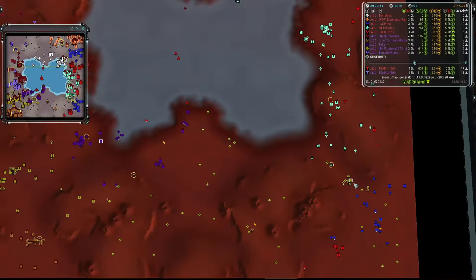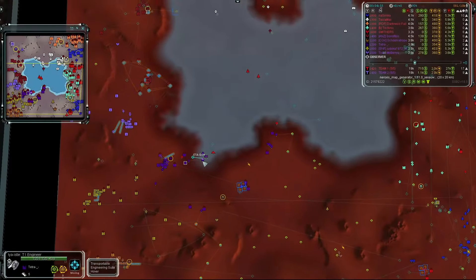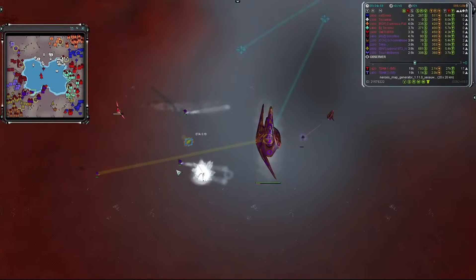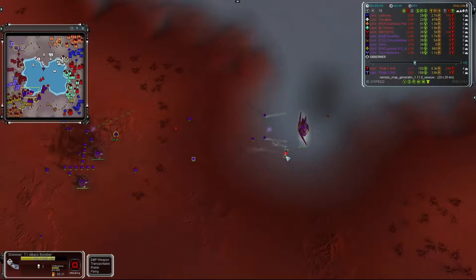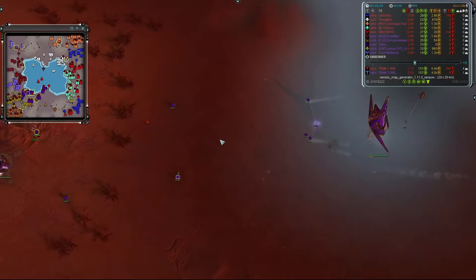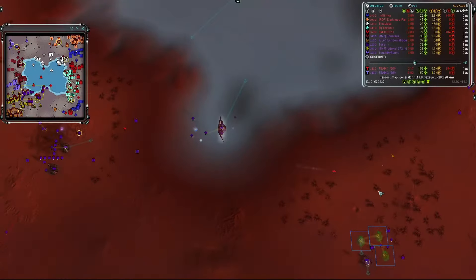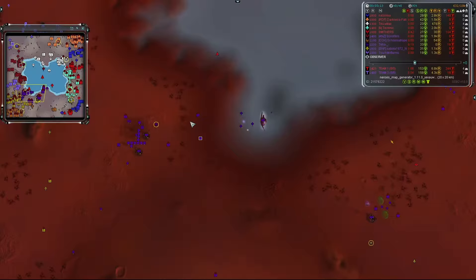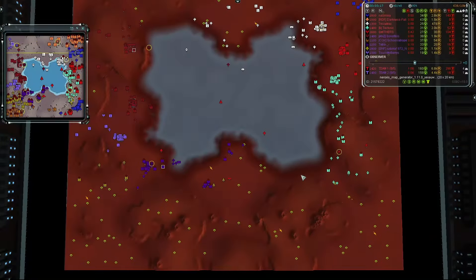Bombing runs are occurring in the west for team one's Smithers, going after engineers — kills one. There's also a Spirit nearby going after some engineers. That Spirit gets immediately annihilated by the ACU. Engineers are running for their lives here from Judica, with a T1 PD helping to cover their retreat.